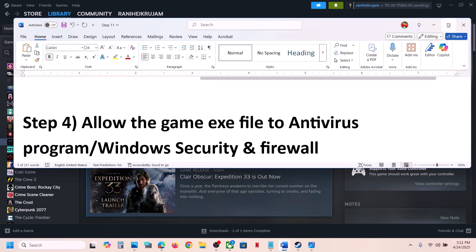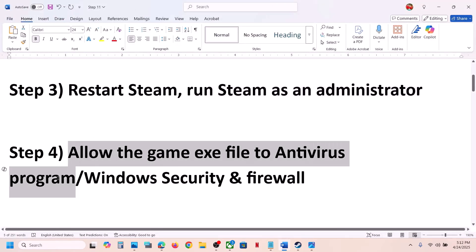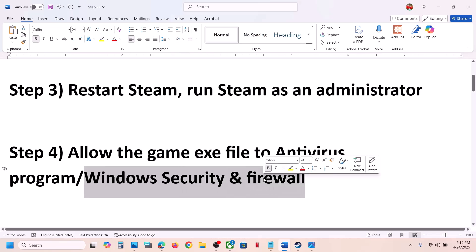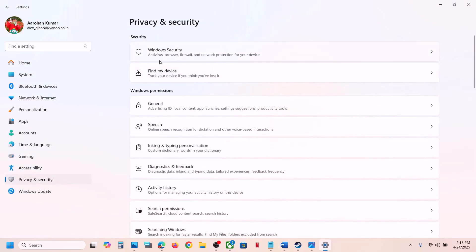The next step is to allow the game exe file through your antivirus program. If you have any third-party antivirus like Avast, Norton, Bitdefender, or McAfee, allow the game exe file through your antivirus program.